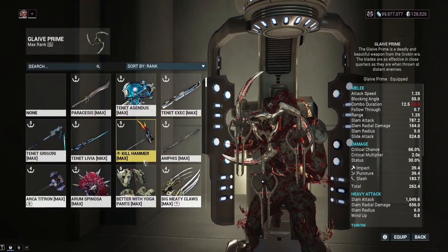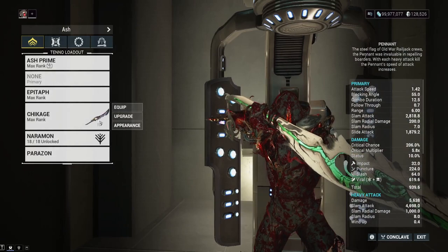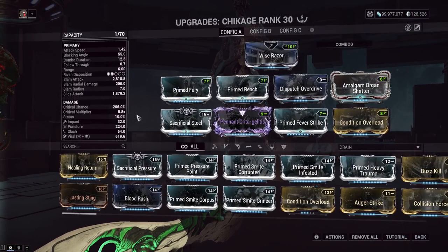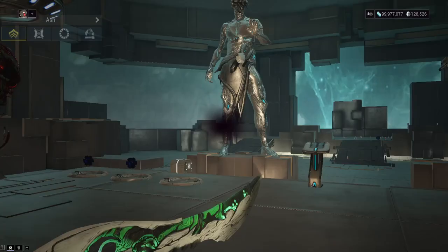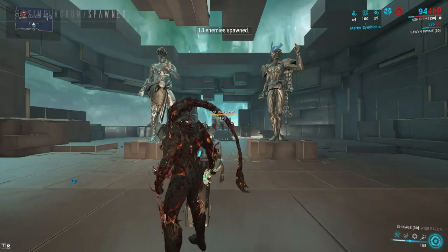Let's try the Pennant — I usually use the Pangolin Prime with Ash but I want to change it up a little. With this Pennant build we've got 206% crit chance before Smoke Shadow is applied. Apparently I have Dispatch Override on here for some reason — I think we were goofing off — but we'll try it out anyway. At 206% it will be higher than that with Smoke Shadow, so you should see lots of red crits, and it's a guaranteed slash proc too. Ash's passive makes slash procs stronger.